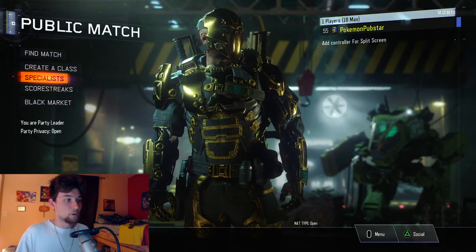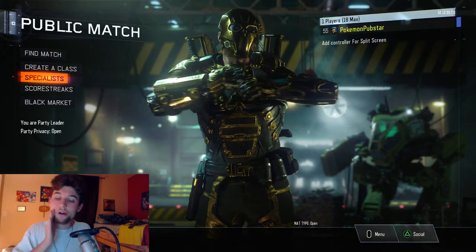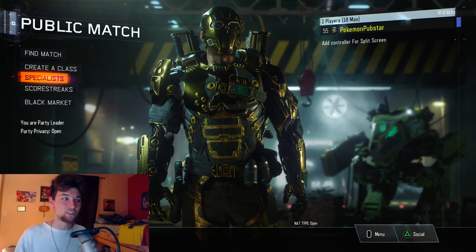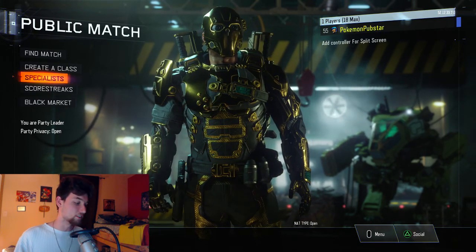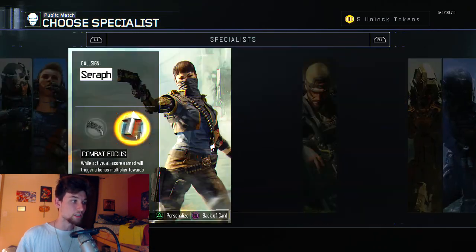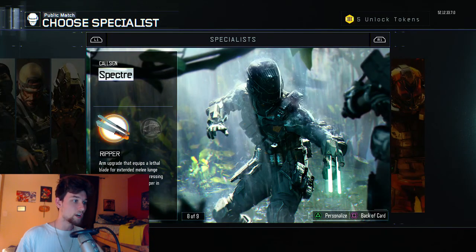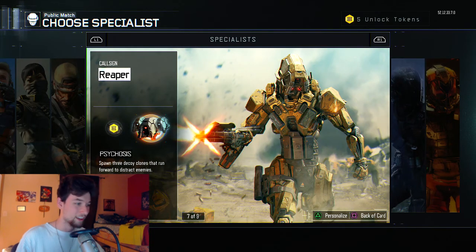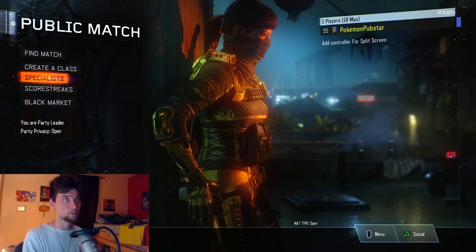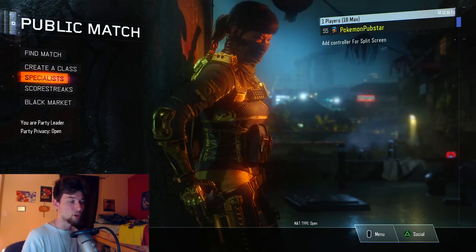Be a team player, play the objective just a little bit — hop off flags, grab tags. Some of these specialists were the hardest. I believe I started off using Reaper — Psychosis is a very easy, simple challenge. Another one that's easy is Combat Focus on Seraph, because you only have to get four scorestreaks while Combat Focus is running in a game. Fire Break — use the heat wave so you can tag people. Ripper was pretty okay too. I would say basically start off with your favorite specialist or the one you're most comfortable with, and then from there work your way up. My final specialist to complete was Nomad with Reject and Hive.